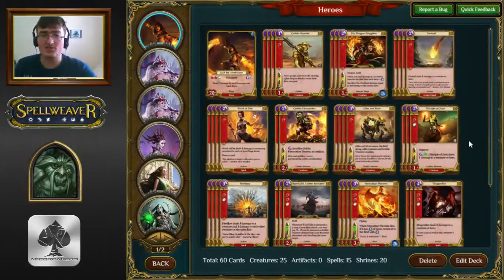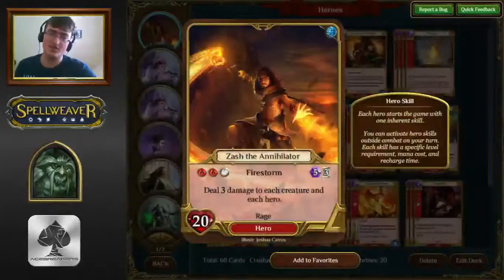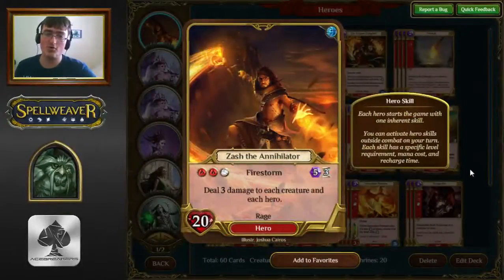This particular deck runs Advanced Zash. Advanced Zash is the more control-y side of Rage, where the Hero Power deals 3 to everything — 4 or 5 mana, 3 requirement, 3 cooldown. It's a long cooldown, very powerful ability, high cost. The reason it works in this deck is because you're not aggressive enough to make use of basic Zash, and the 3 board clear actually doesn't clear your own board half the time, because a lot of your stuff is swifted — it can attack immediately.